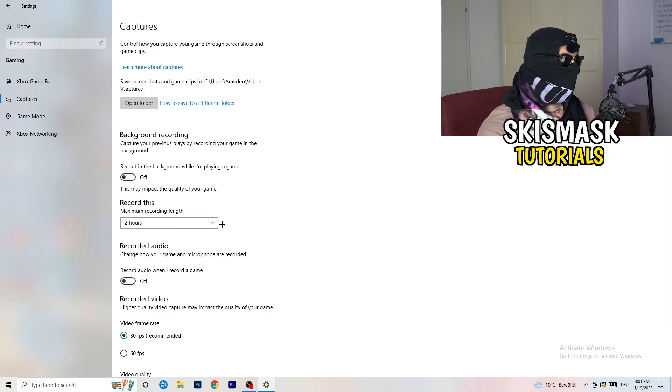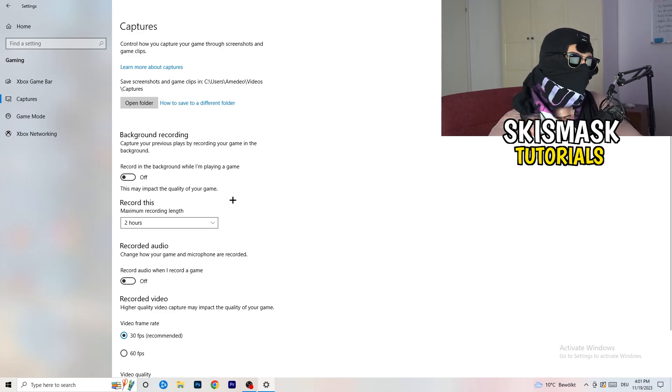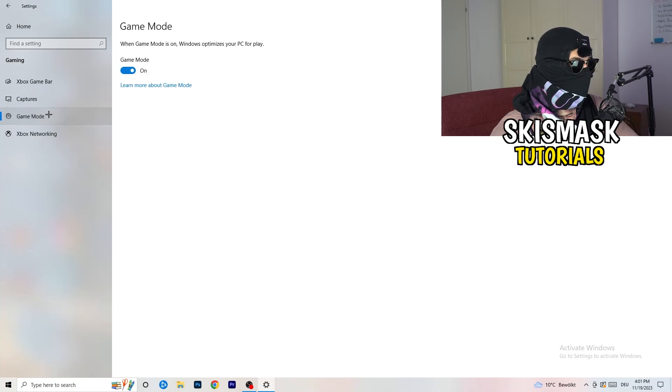Afterwards, go to Captures on the left-hand side, then go to Background Recording and turn off 'Record in the background while I'm playing a game.' If you want to record something, use OBS — Open Broadcaster Studio — which is made for recording games and your screen. You don't want Windows recording in the background, so just turn this off. Also turn off audio recording in the background.